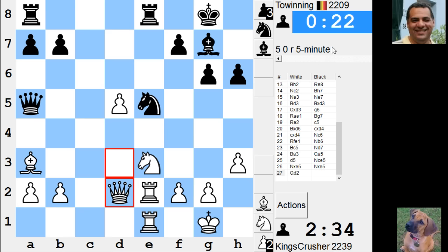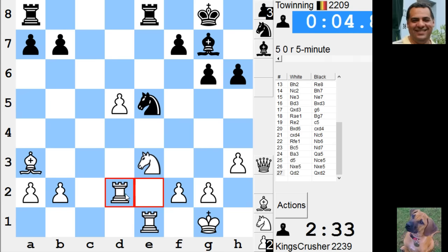Good — time odds is giving me 20 seconds against 2 minutes 34. I'm a pawn up; should I be worried against a 2200? Blimey, this has got a really slow connection. Why is he playing this slowly?